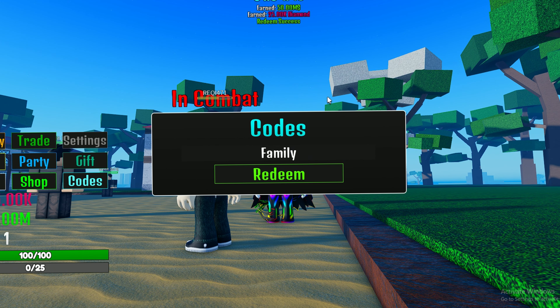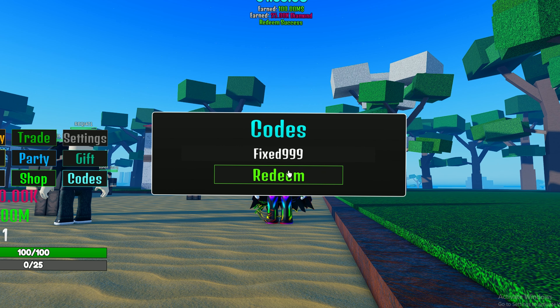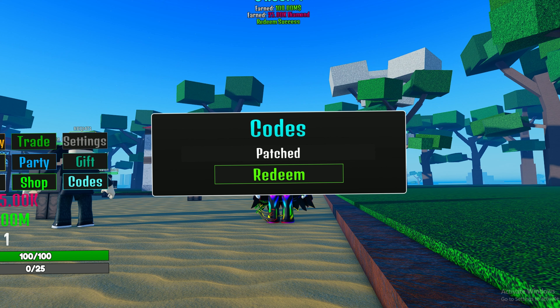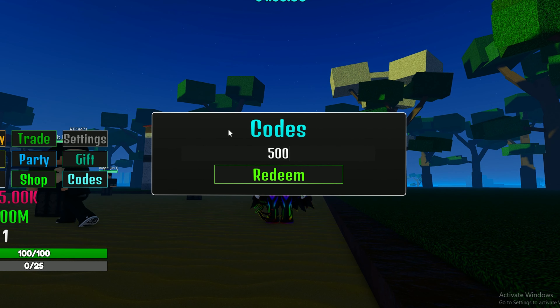The fourth code is 'fixed 999' — this gives you 100 million and 25k diamonds. The fifth code is 'patched' — this gives you 100 million and 25k diamonds.